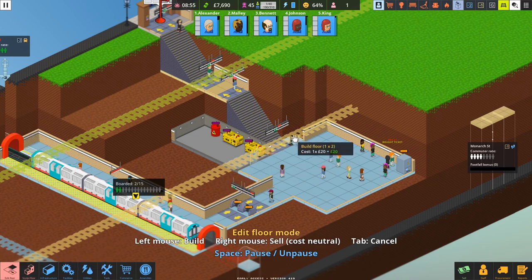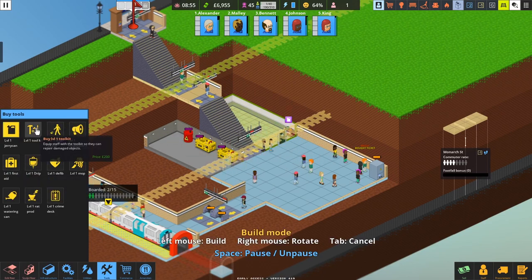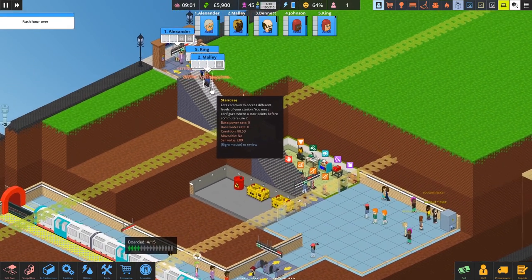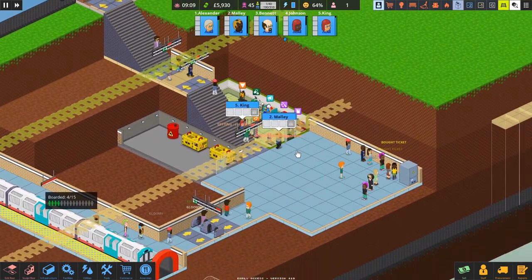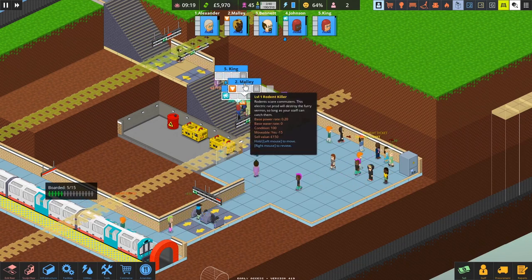We need to do some room building. I'll throw in the basics first: a jerry can so they can refill the generators, a toolkit so they can repair trains, a couple of litter pickers — the all-important litter pickers — a megaphone for getting people moving, first aid, and a mop. Here come the lads. She'll go and grab the tools. These guys all have enough room in their pockets to fit three tools because I've upgraded them — they usually start with only the ability to hold two.